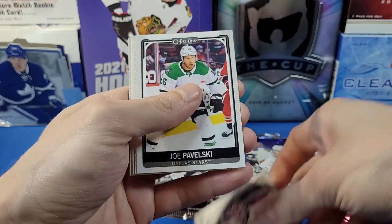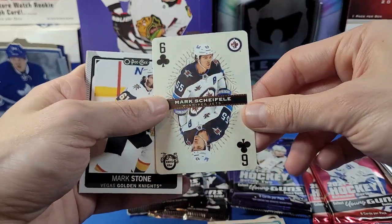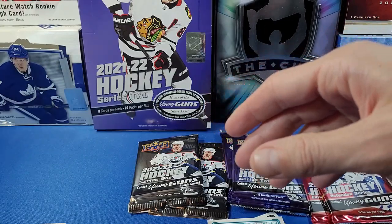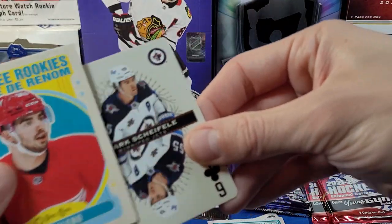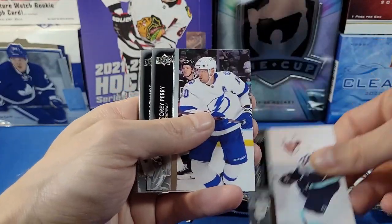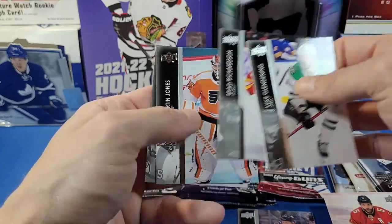O-Pee-Chee pack 2 — hope everyone's having a fantastic day. We got Jujuleno, and I've got a Mark Scheifele Six of Clubs — that's a cool card. I believe we got a Patrick Kane the last time too. It's kind of fun seeing some of the prominent rookies from 2020-21 and 21-22 start panning out in the league. Looking for the young guns — Mort Sider, Jones, and Fogle.